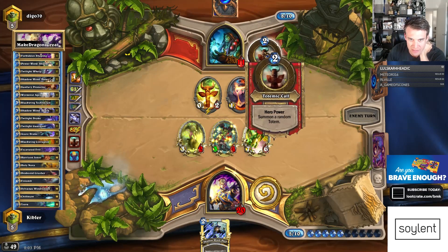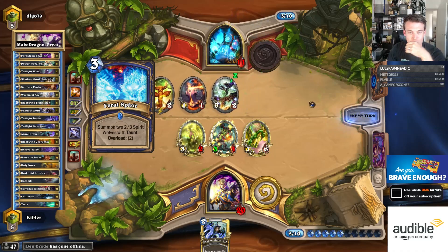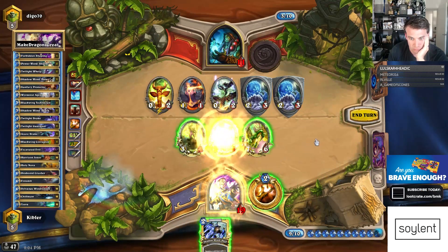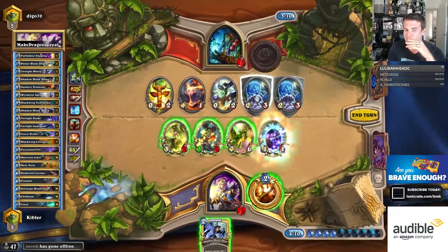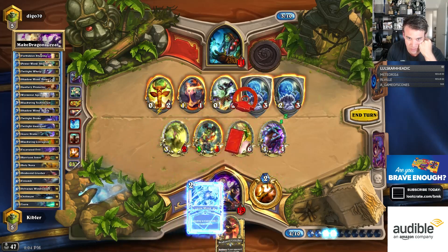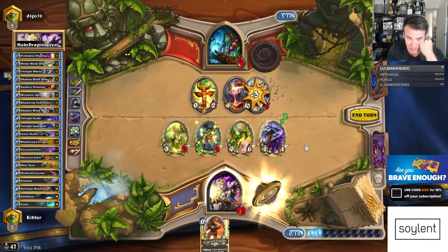Even if he has Thunder Bluff Valiant, he totems, and then he can kill, like, one of my guys. Alright, there's Feral Spirits. So he's not dead yet. I sadly can't heal this guy, so he's gonna have to trade. Maybe there's a Crusher. I could just pain one of these if I really wanted to, to save this guy. I think I will. Pain this. Attack here. Attack face. Attack this. Heal on itself.